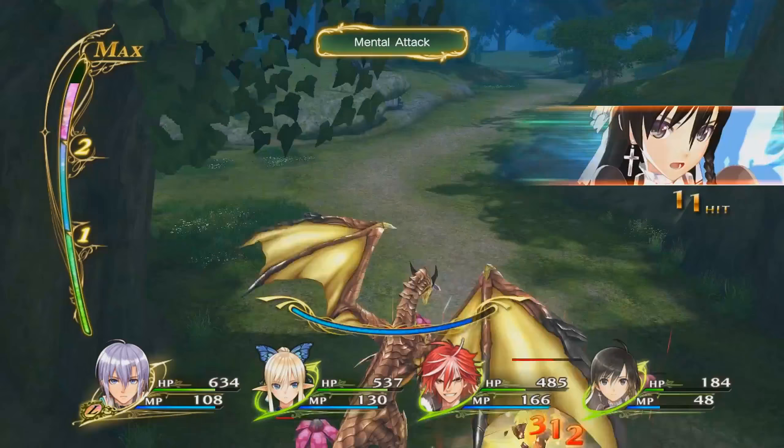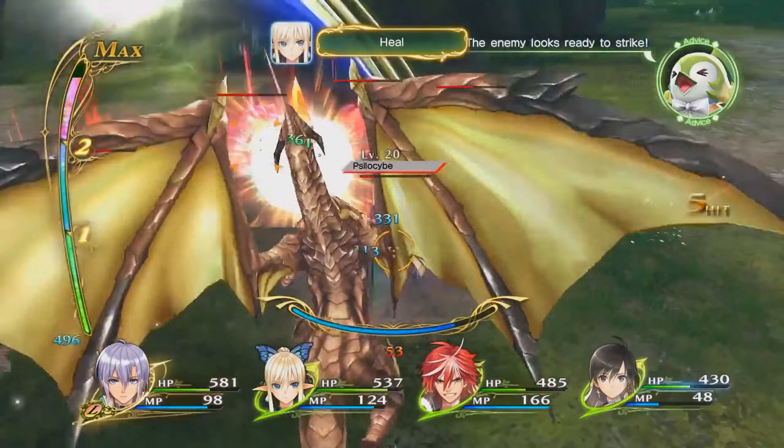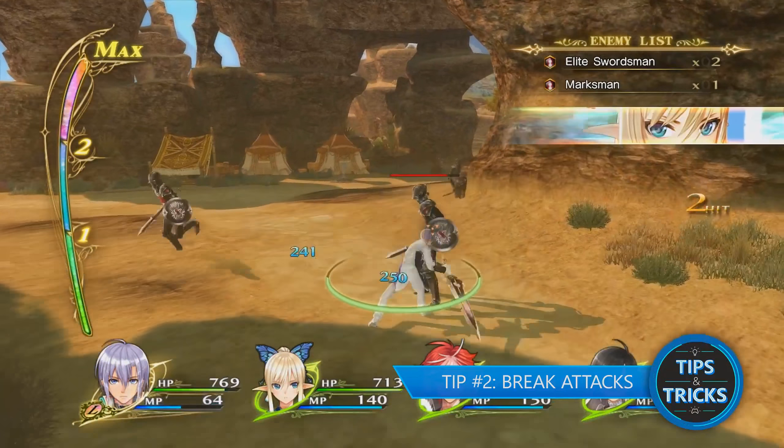Then resume your assault. Side note: locking on is almost a necessity when in dragon form, as you can easily lose enemy focus while in a combo. Tip number two: break attacks. Break attacks can be a crucial part of battle if you use them correctly.